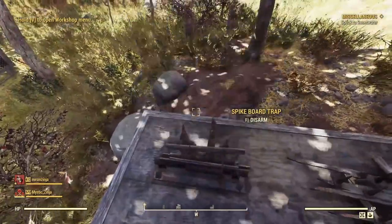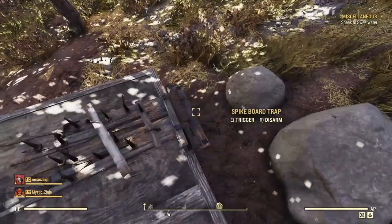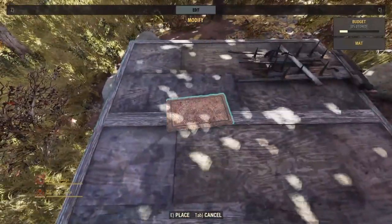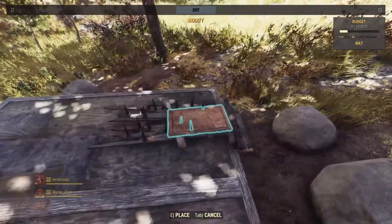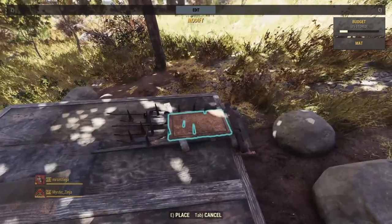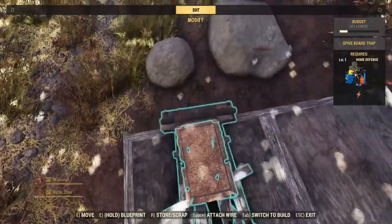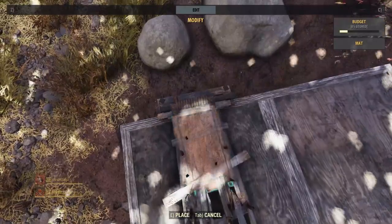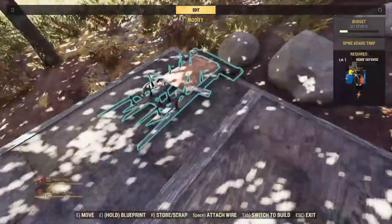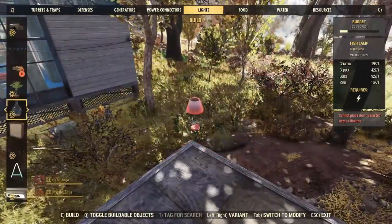This one when you spring it, it stops straight up. This one when you spring it, it goes all the way over - and I use this one that goes all the way over. So I'll put that one back and remove this one. Now what I mean by this rug - you need to take this rug and put it on this trap ever so kindly, and get it lined up. Once these traps are set down you can't really move them after that, because they are there until you destroy it and rebuild and put it in again.